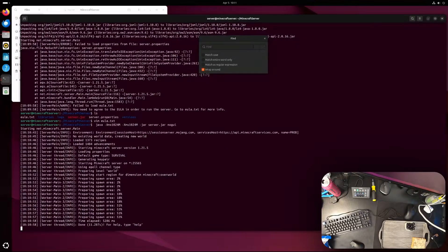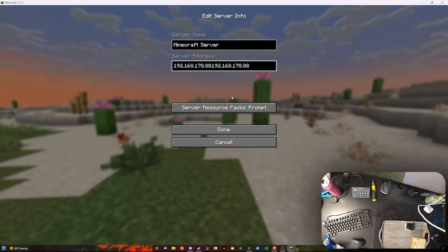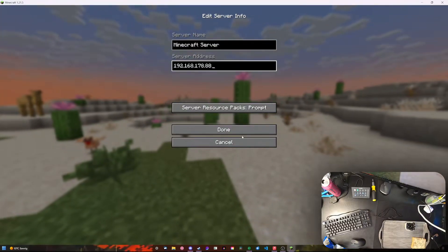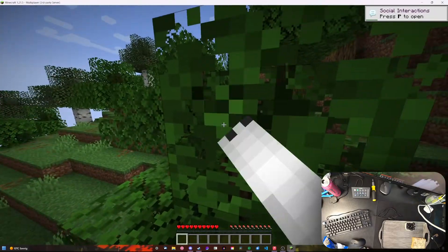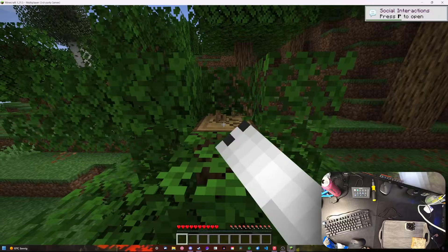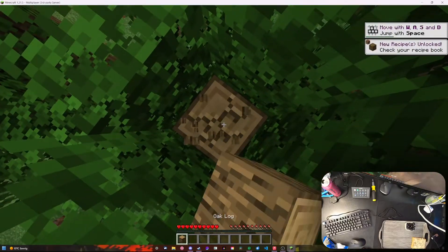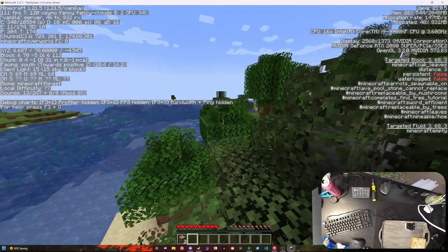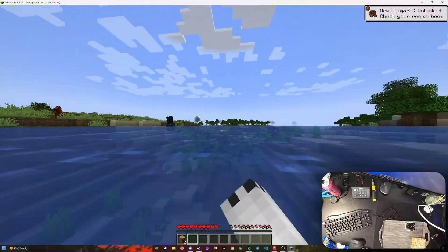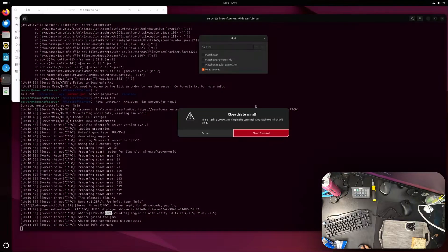Now on my main Windows PC, I entered the server's local IP address in Minecraft. It lagged briefly while rendering spawn chunks since it's only allocated 1GB of RAM, but after that everything was perfect — no lag at all. A 1GB server is really at the edge of what's acceptable even for single player, so you'll want to allocate more RAM. I'll show how to do that in a moment.